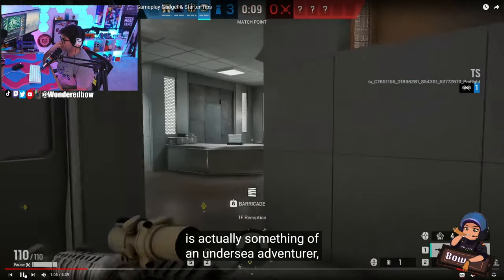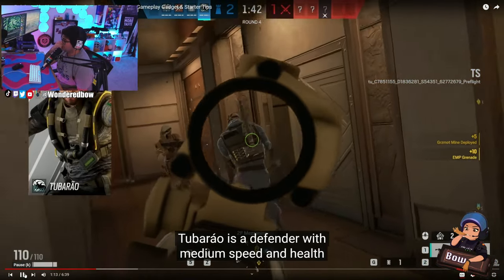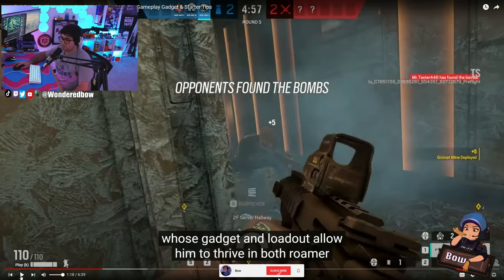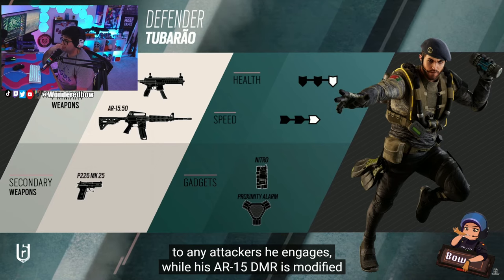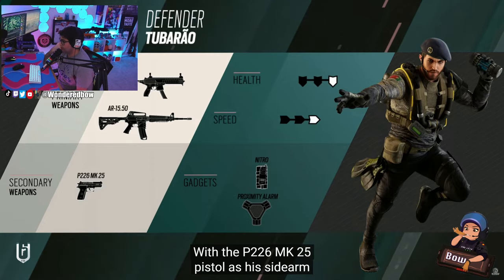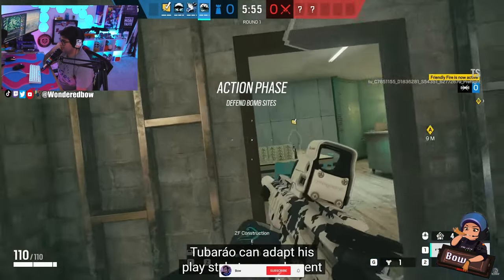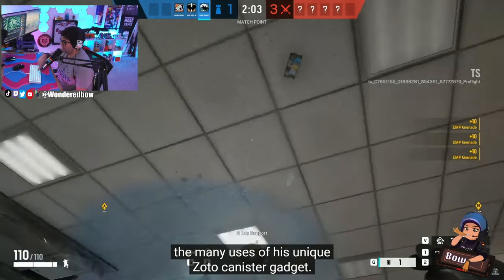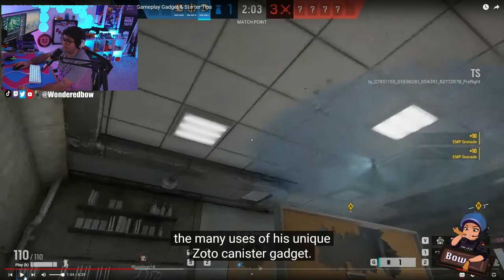Time to dive into Operation Deep Freeze. The new operator is actually something of an undersea adventurer, hailing from the Azores Archipelago off the coast of Portugal. Tubarao is a defender with medium speed and both roamer and anchor roles. His MPX submachine gun offers a snappy response to any attackers he engages. I love that he has a DMR — his AR-15 DMR is modified to use 50 caliber rounds. With the B226MK25 pistol as his sidearm and a choice of nitro cell or proximity alarm.